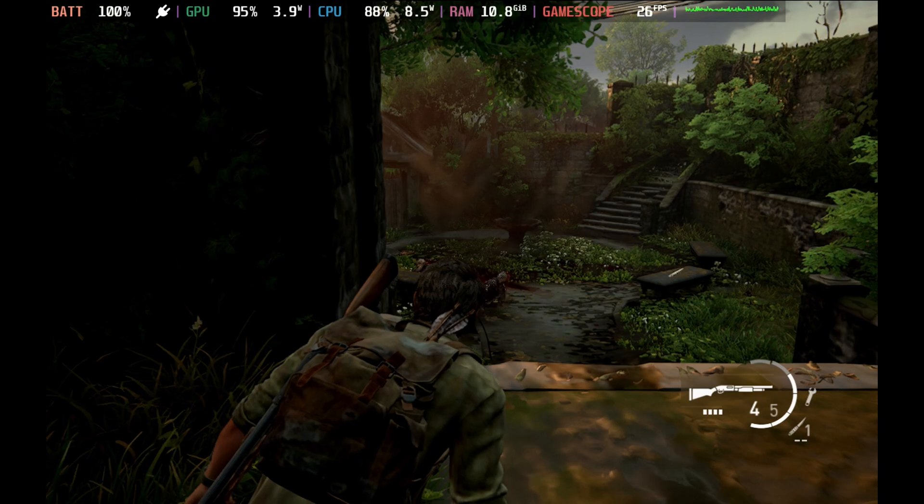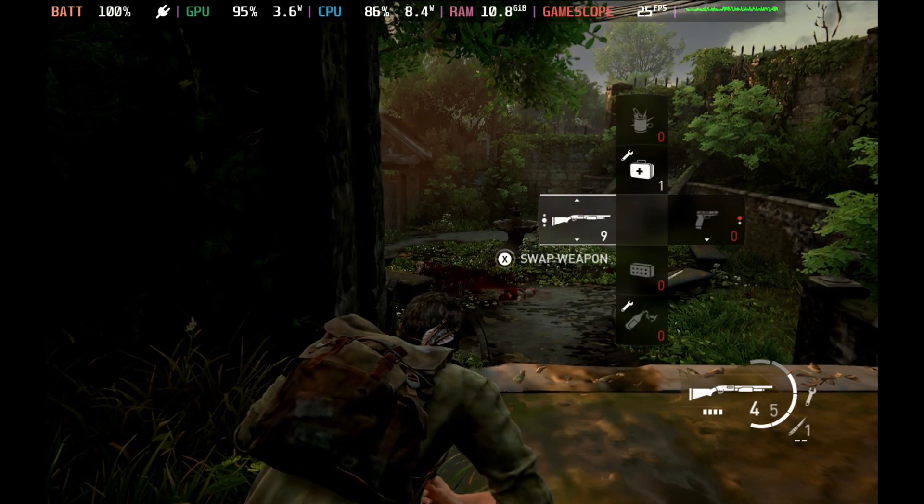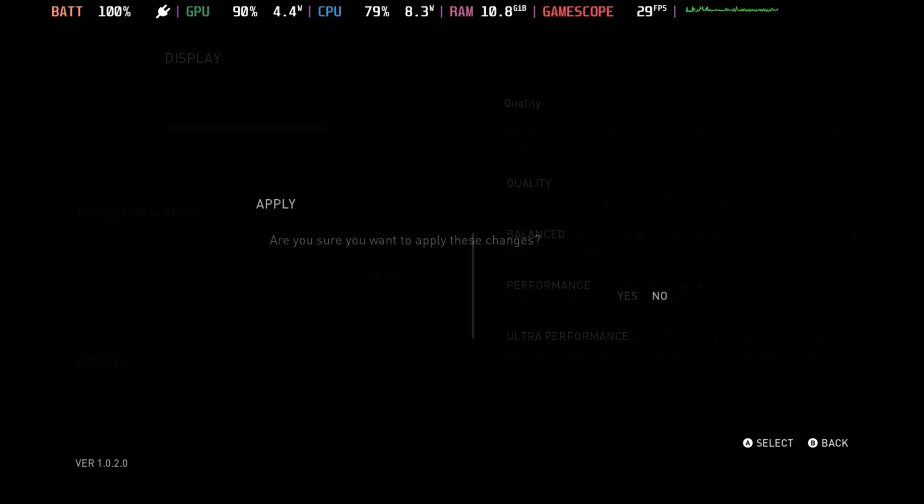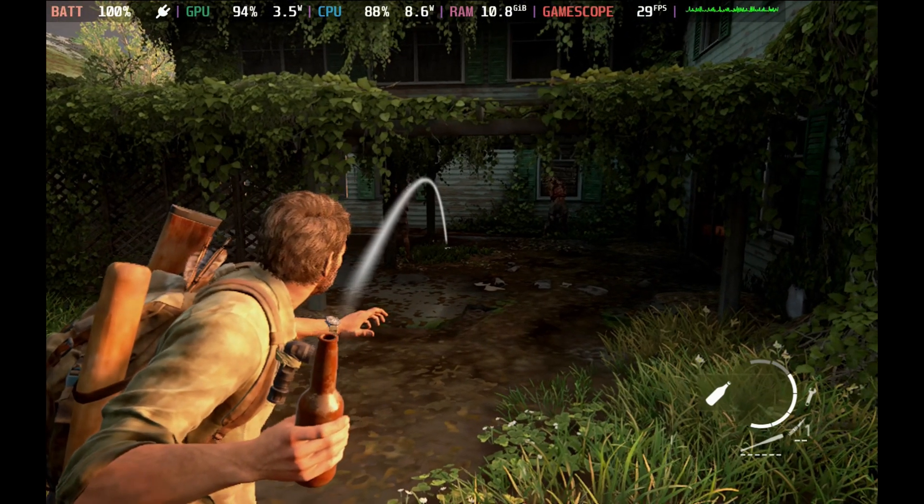So FSR 2 Quality mode is still not really possible in this update. Although they have some very minor Steam Deck updates with this patch, it really hasn't done a lot.